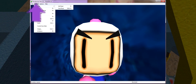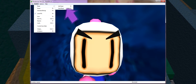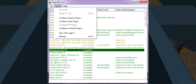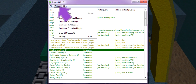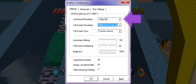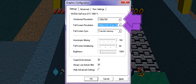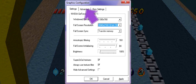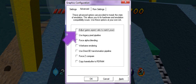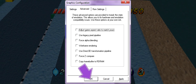Next, click on System, then on Reset, then on Hard Reset. Next, we're going to turn off the Field of View adjustments that Project 64 does. Go to Options, click on Configure Graphics Plugin. Under Windowed Resolution and Fullscreen Resolution, make sure it's a 16x9 resolution. Click on the Advanced tab. Make sure the box next to Adjust Game Aspect Ratio to match yours is unchecked. Lastly, click OK and you should be good to go.